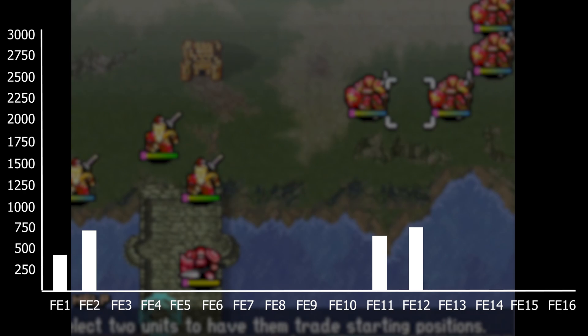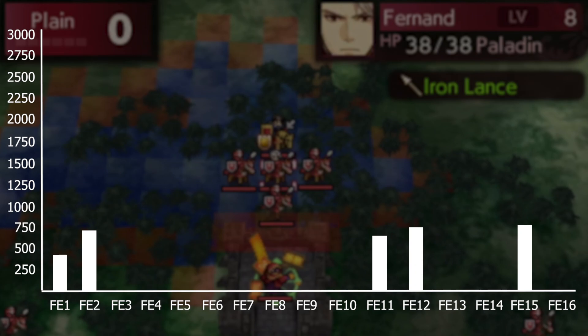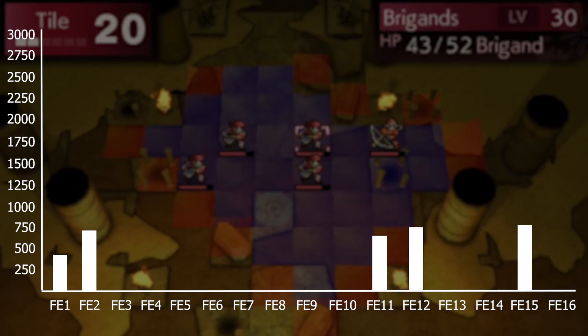Next is FE15 Echoes with 755 enemies. It has slightly more enemies than the original game, FE2, because it added the post-game — Act 6 and Thabed Labyrinth — so I decided to include that. Otherwise it's very faithful to FE2, and like FE2 it has the dungeons and basically infinite reinforcements on the overworld map.